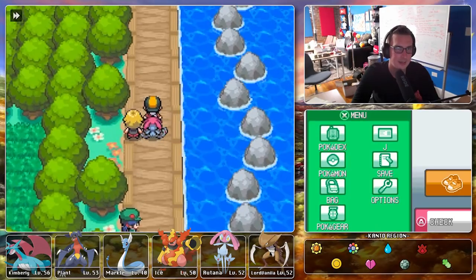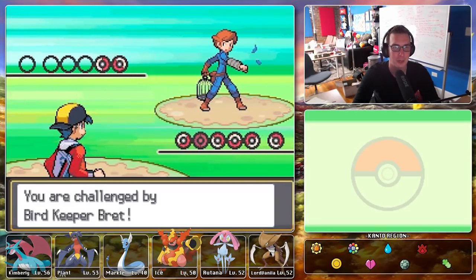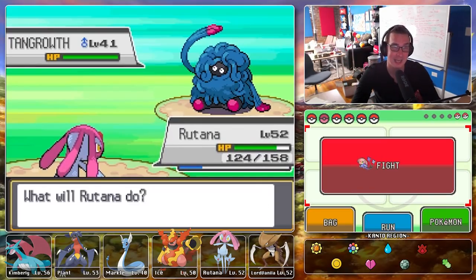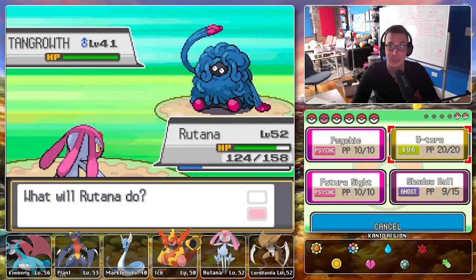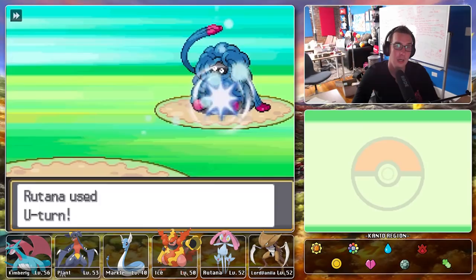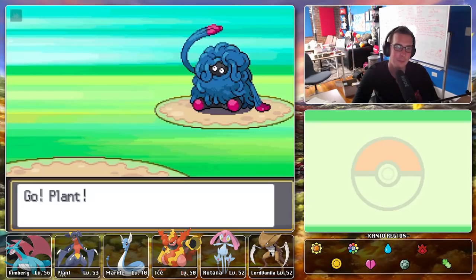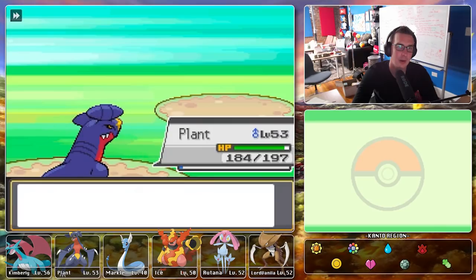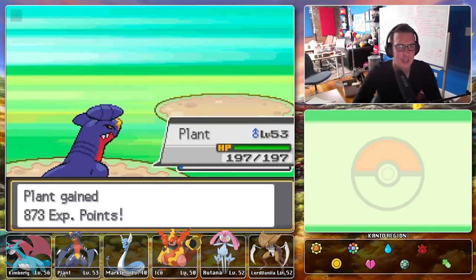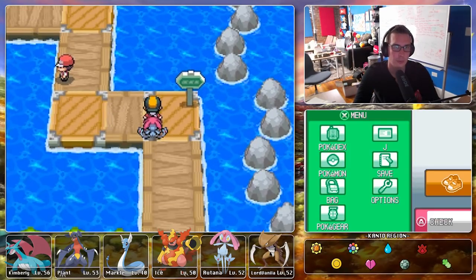Rutana moves to the front. A bird keeper shows off his Pokemon's coloring and plumage — let's see what he thinks birds look like. I love bird keepers — they're all so about birds and none of them have any idea what a bird actually is. His Pokemon is basically a pile of vines. U-Turn, and Plant comes out to take the rest. He's got a Magmortar — second one today, plus Ice has been getting lots of experience from all these cannon-armed Pokemon.